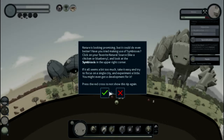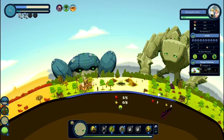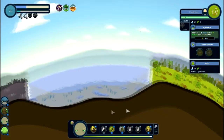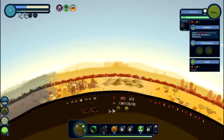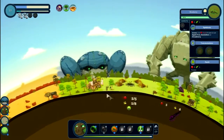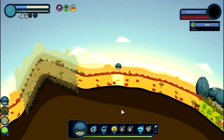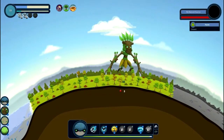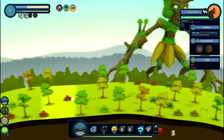I think you just do it because apparently there was like some sort of 30 minute timeline. Nature's looking promising but it could do even better. Have you tried making any symbiosis? I'm still not sure I understand those — I believe they're just people working with the environment better. Let me see — nothing over here, so we'll put some fruit. This village is doing pretty okay, and those over here are pretty well off too. You could probably get another civilization going right over here by putting some more chickens — to start a village you have to have a food source nearby. If there's no food source, people will just ignore it.